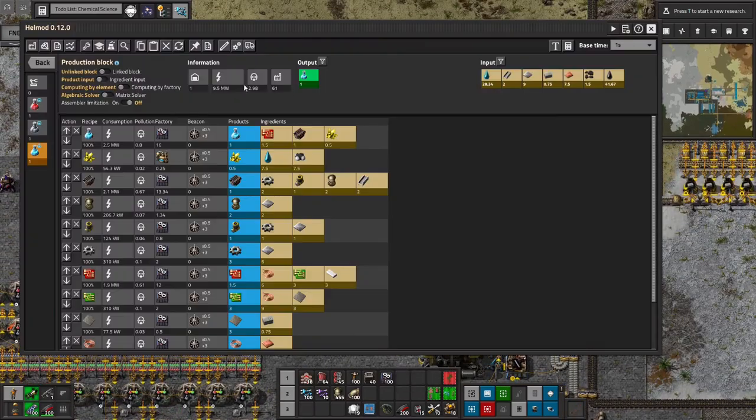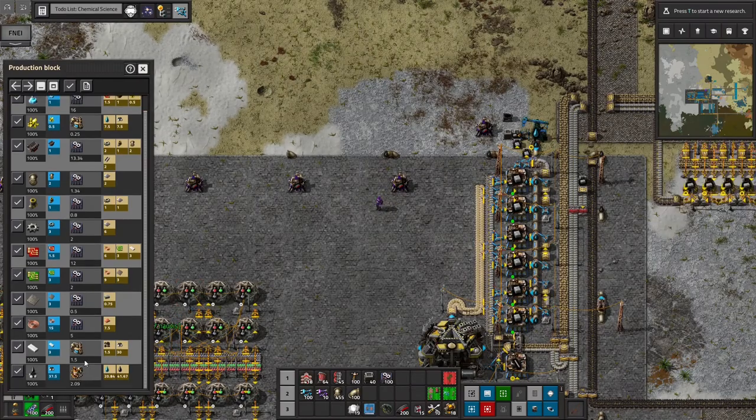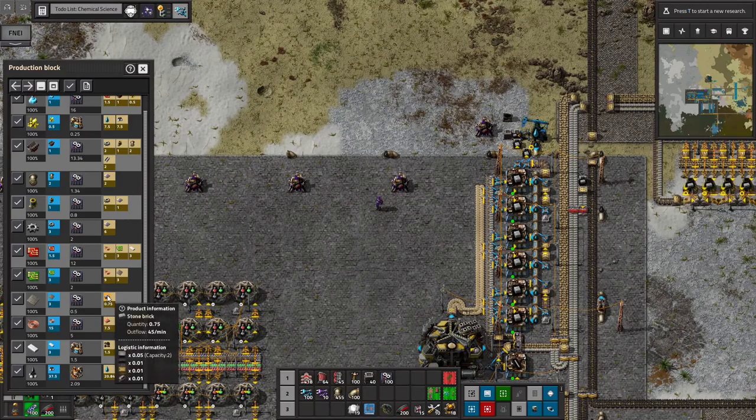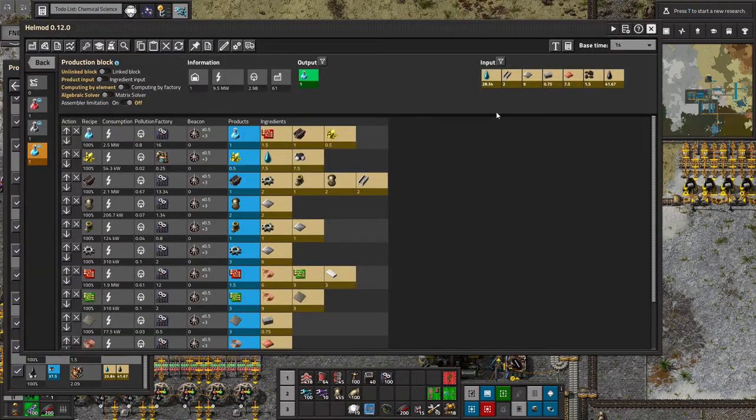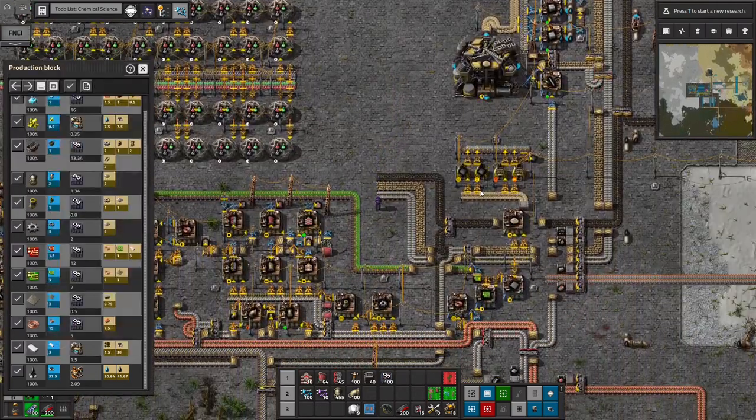Then we will pin our production block, scroll to the bottom, and I will need to route my copper, stone, iron, steel, stone brick, and coal. We need almost everything in terms of raw resources — the only things we don't need are raw stone and fuel. So we need to route up all the things.